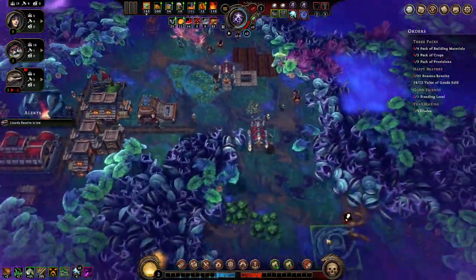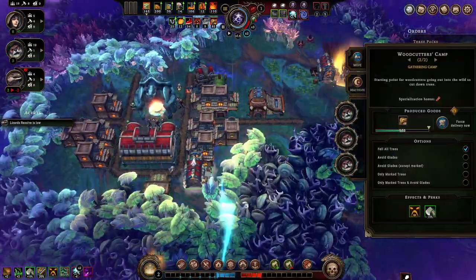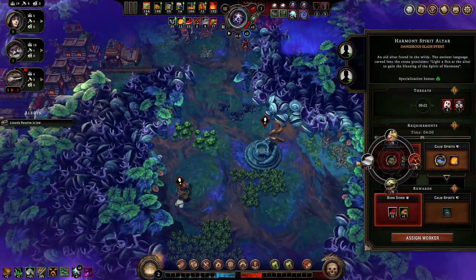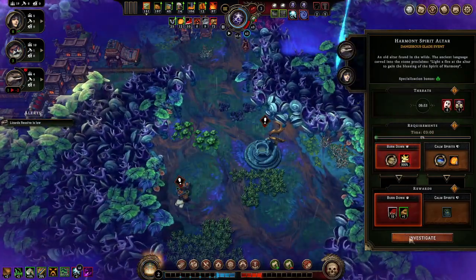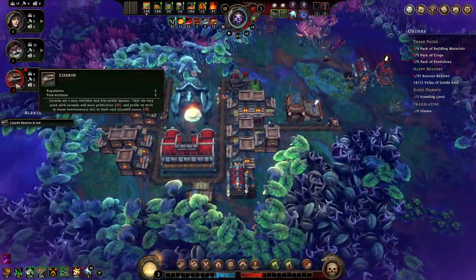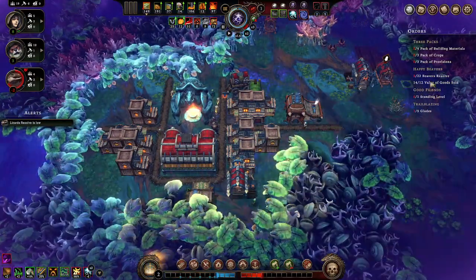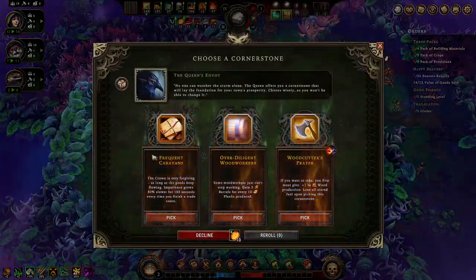I'm not going to hit that threshold. Moving the woodcutter over here to start cutting. Wood production is at six going to twelve. Let's get these workers ready for this. Now the lizard resolve is dropping - people will be leaving in 47 seconds, storm is over in six. Pretty good timing. What do we have? Caravans - that's nice. I'll just make the free barrels, why not.